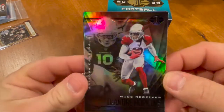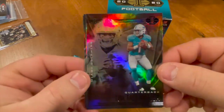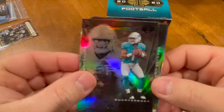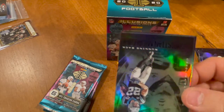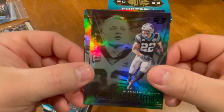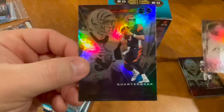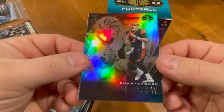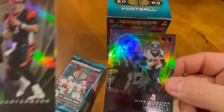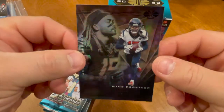We have a DeAndre Hopkins. And we have a Tua Tagovailoa base card — that's a good pull, very nice. Then we come back with a CMC — Christian McCaffrey, very nice — and Kenyan Drake. And a Joe Burrow! What is going on? A Tua and a Joey B — we will take that. We end off with a Will Fuller the fifth.